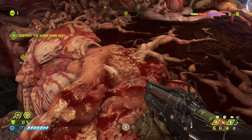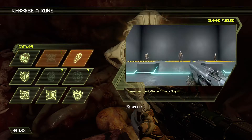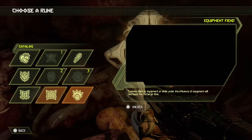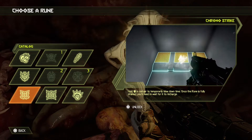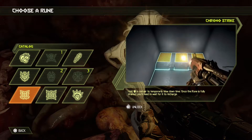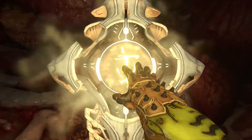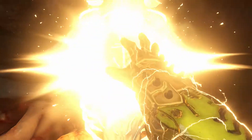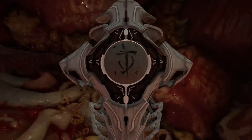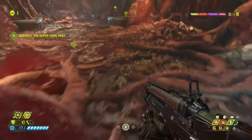That brought me to take a little look up here. Now we choose a rune — gain a speed boost on performing a glory kill. That's neat. Or slow down time. I think that is quite neat. But we can only do it in the air — okay, that's the downside which I didn't realize while reading. It is only usable in the air.